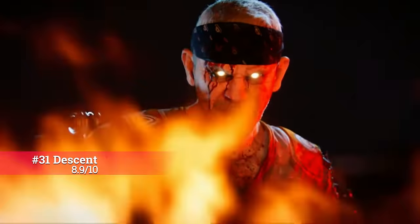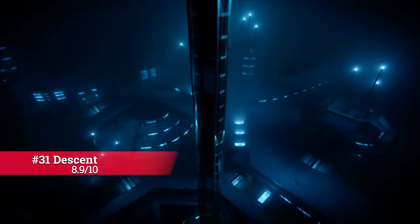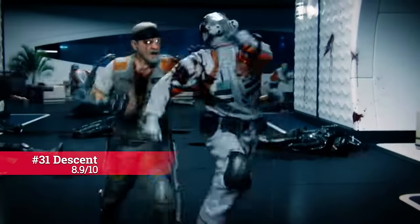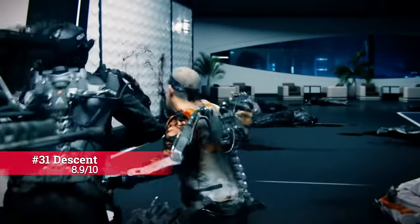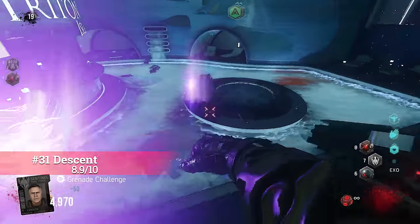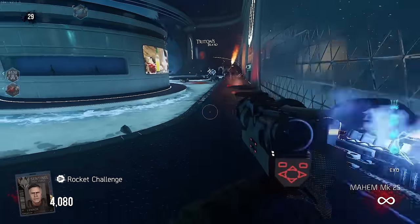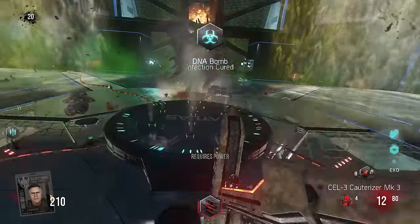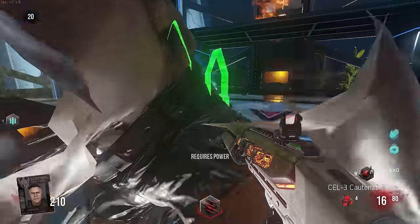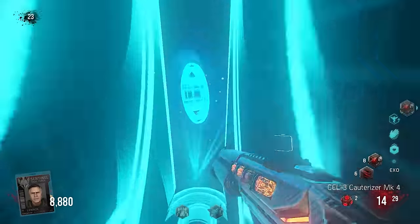I remember playing Descent for the first time this year and thinking wow — it seems like the devs just tried to make the most enjoyable easter egg steps they could possibly come up with, and always kept in mind that we have exosuits on, putting them to perfect use. For example, the infinite grenade and infinite rocket steps aren't tedious at all — just pure fun. And I can't forget the enjoyable boss fight of taking down Oz. My main takeaway for Descent is it used the exosuits to perfection.